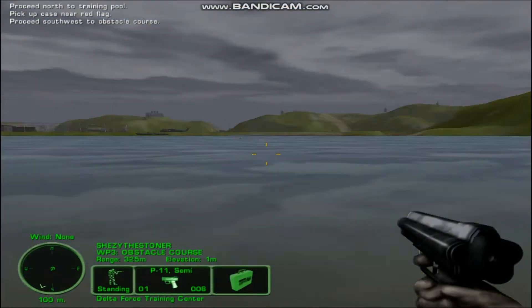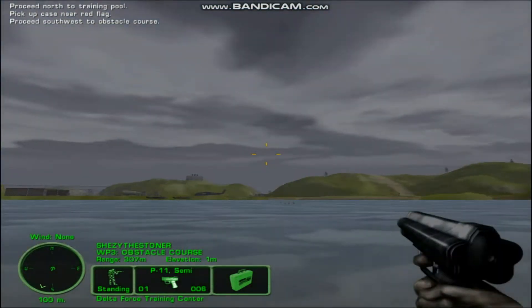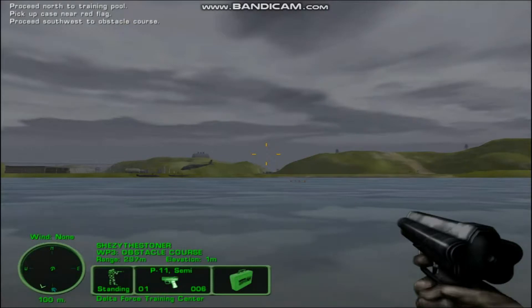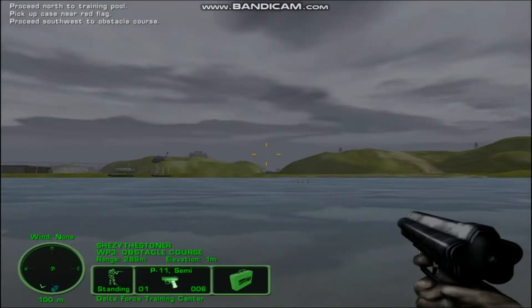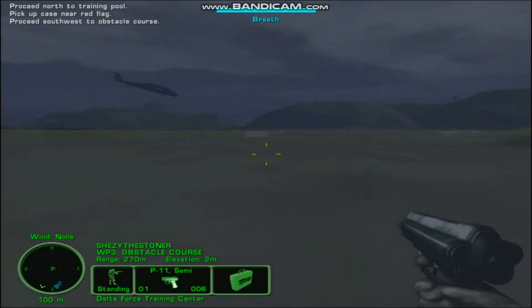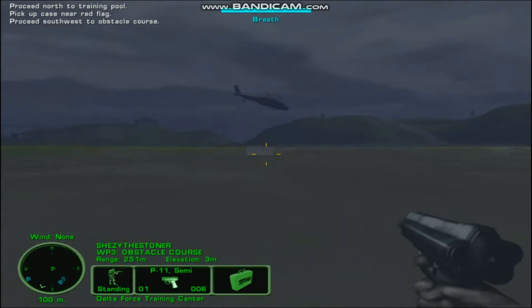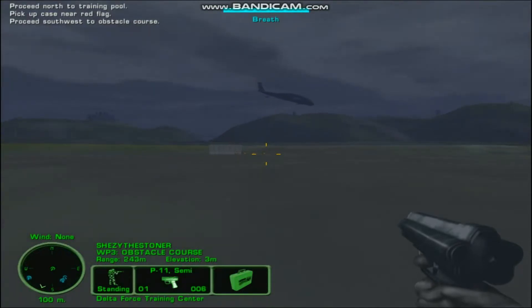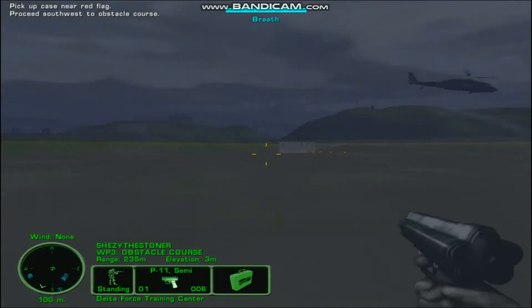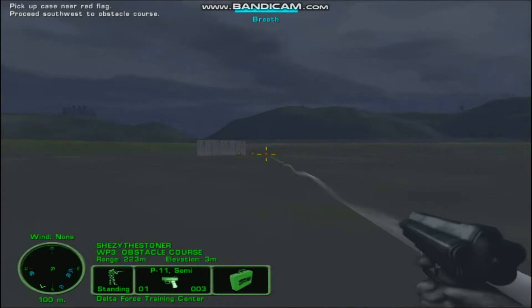Good job! Now return to shore and head for the obstacle course. Remember that when you are in the water, you will be unable to strafe or move backwards. When submerged, the only useful weapons are your knife, the underwater pistol, and the underwater rifle. Hit the 2 key to equip the underwater pistol and practice shooting at the underwater targets.